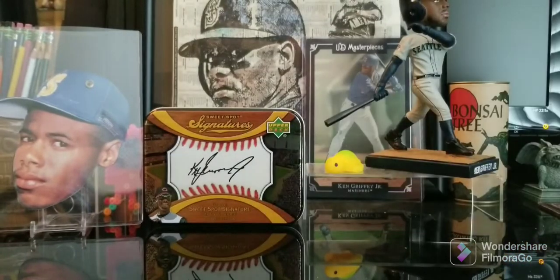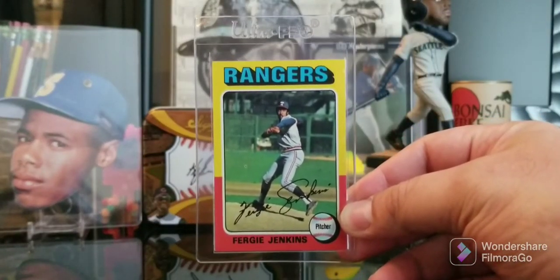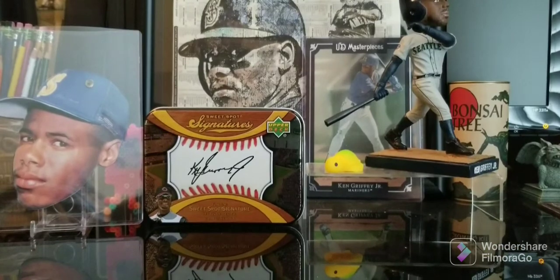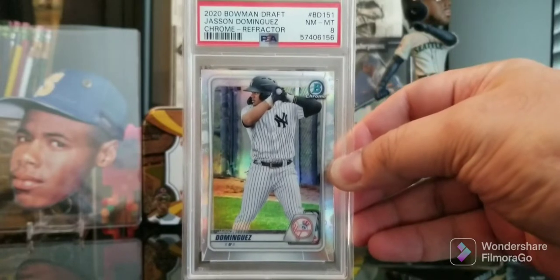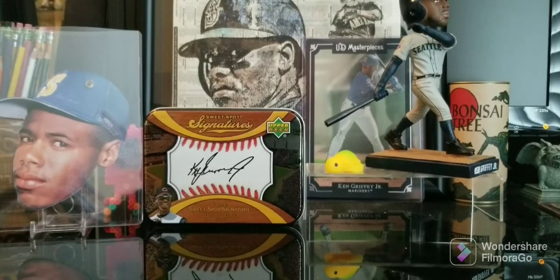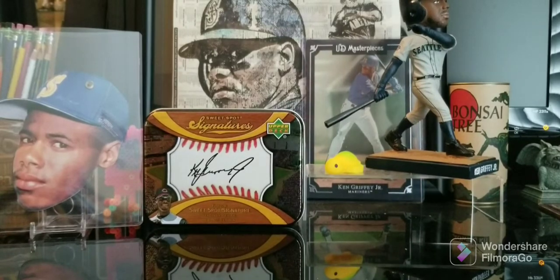Scotty Rolen - we'll see if he gets into the Hall. This Fergie Jenkins is actually in excellent shape, the centering is like dead spot on, which is so rare in these cards - I figured, he's a Hall of Famer. And this one - it's my fault, I should never buy Yankee stuff - but it was just sitting there. It's a Chrome refractor, it's a PSA 8, that doesn't really matter as much to me, but I think I almost ended up paying pretty much retail for it because I didn't know any better and I was just kind of desperate to buy something because it was a far drive.